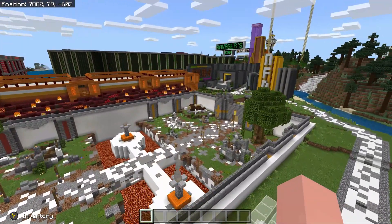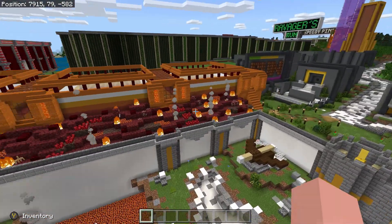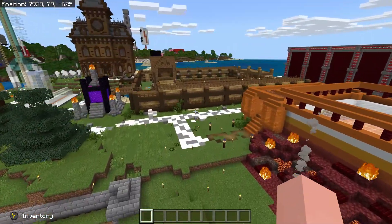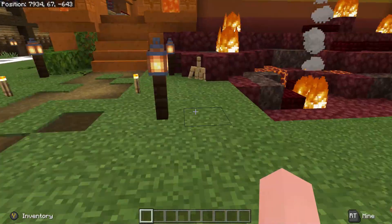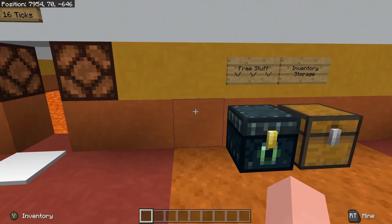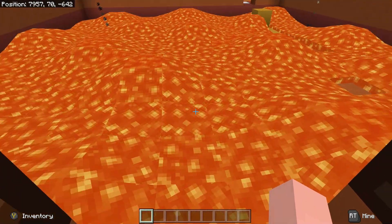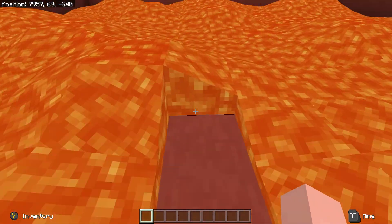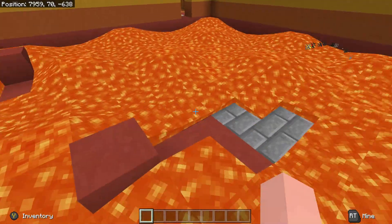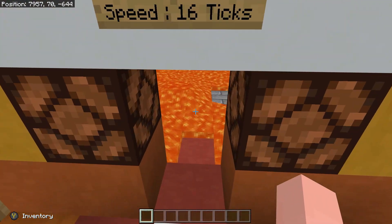Since this is a converted world, the redstone most likely will not work. Let's go ahead and go into the Floor is Lava area. If we press the button, it will try to work, but as you can see, the blocks do not stay up — they go right back down. That is due to sticky pistons not spitting out blocks in Bedrock.